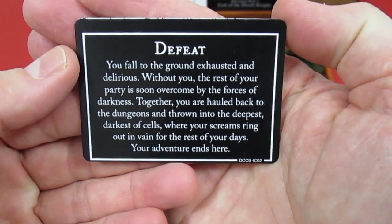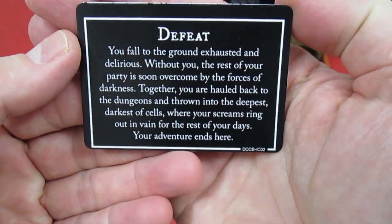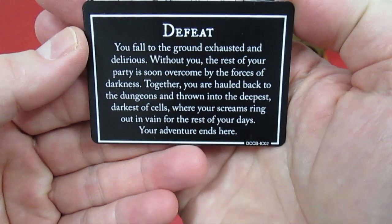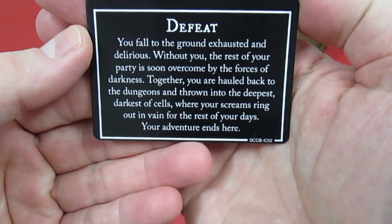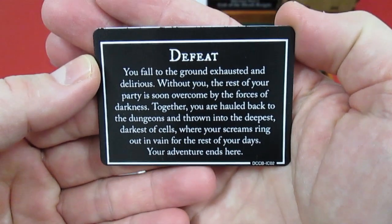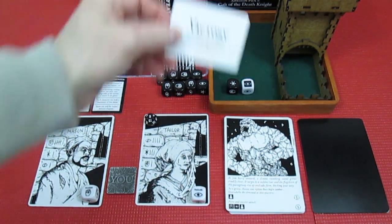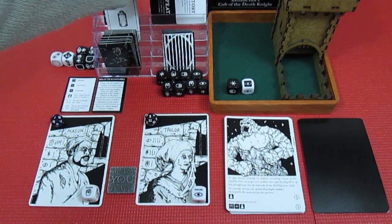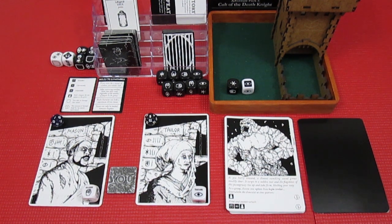The defeat card reads: you fall to the ground exhausted and delirious. Without you the rest of your party is soon overcome by the forces of darkness. Together you are hauled back to the dungeons and thrown into the deepest, darkest of cells, where your screams ring out in vain for the rest of your days. Your adventure ends here. I was hoping we'd be reading the victory card, but it was not to be.